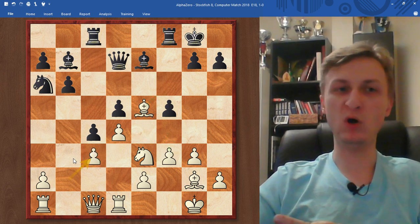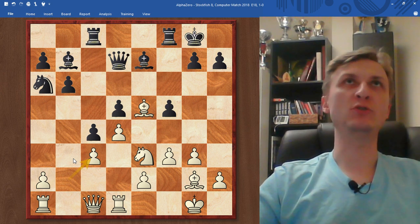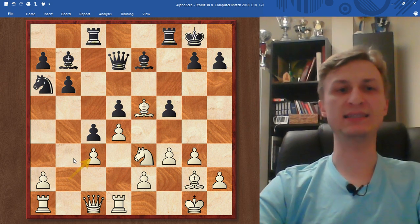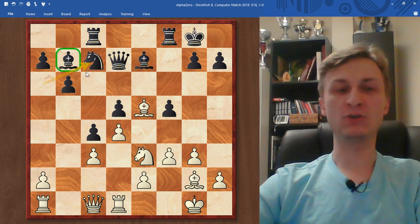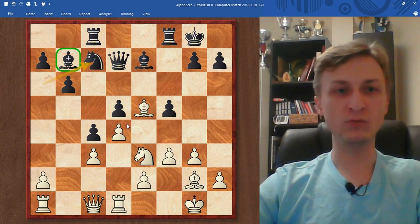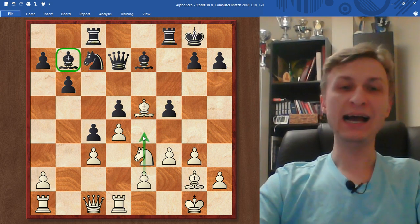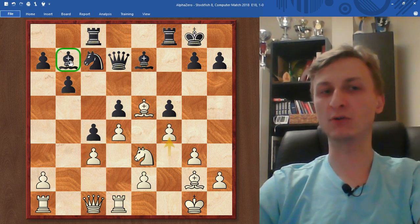So Stockfish decided to take on c3 and AlphaZero takes with the pawn. Usually you're supposed to move the pawns closer to the center, and this is what AlphaZero is doing — supporting the center even more. So Stockfish plays Nc7. Again, take a look at this bishop — it has no future whatsoever. I cannot see a scenario where that bishop becomes active. After the next move, that bishop understood: the game is over for me.